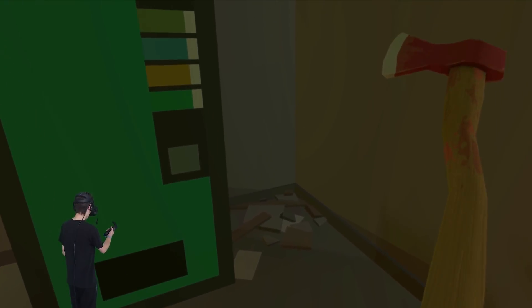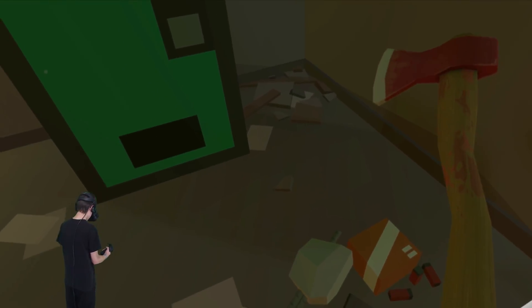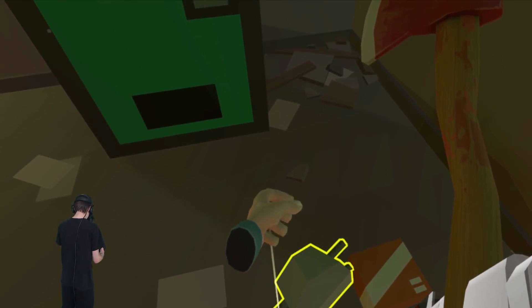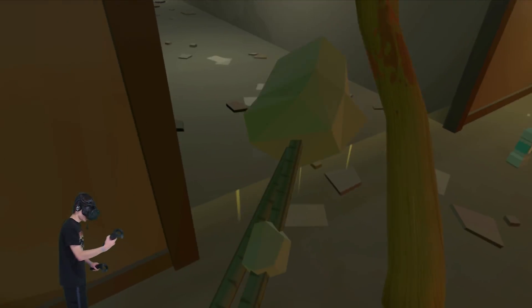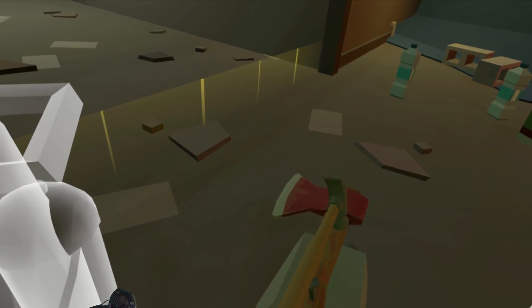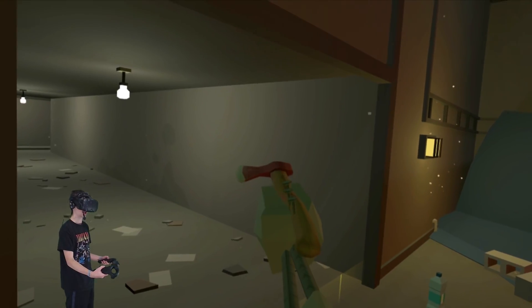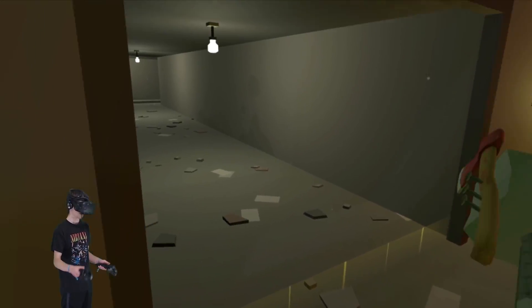We're gonna make our weapon right now. I hear zombies though. We're gonna grab this rebar, attach the axe to it, grab my hammer — bonk bonk bonk bonk — and there's the start of our ultimate weapon. Check it out, that is awesome!